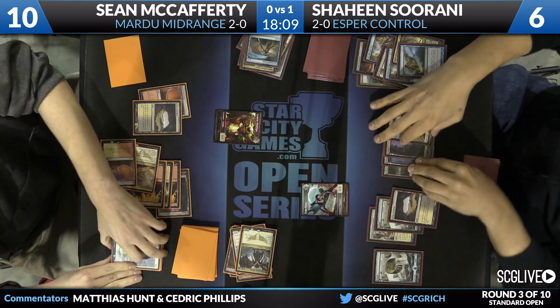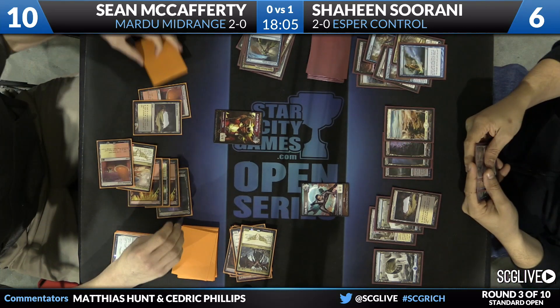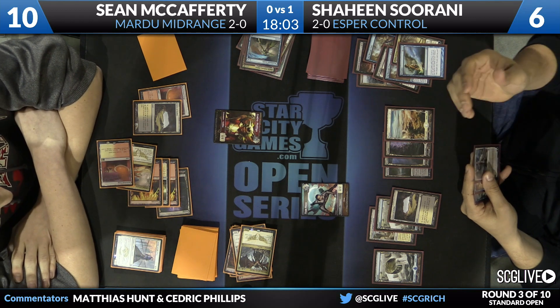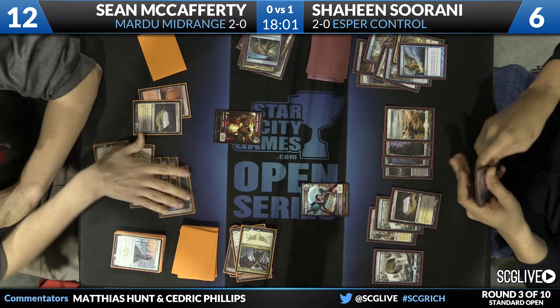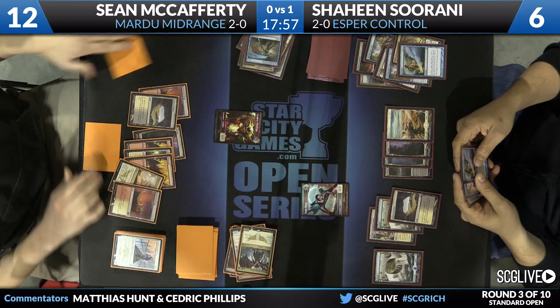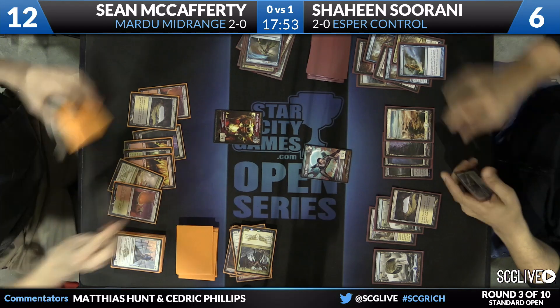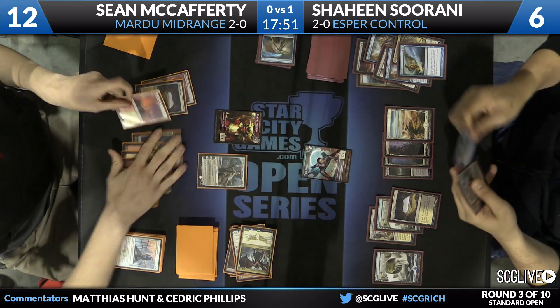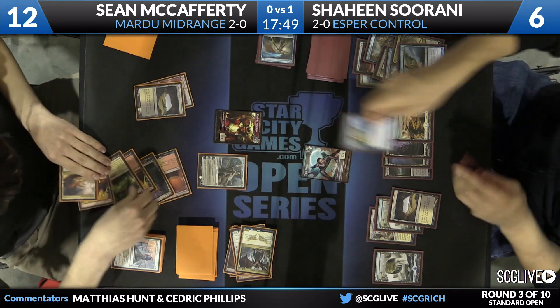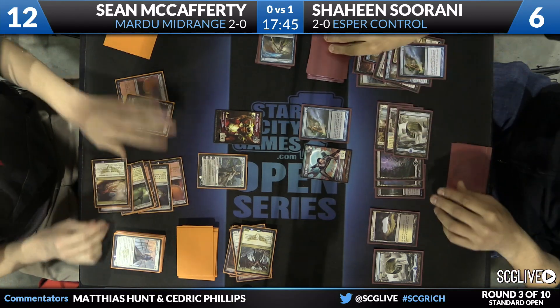Shaheen left that card on top of his deck from the Dissolve very quickly. There's no Sphinx's Revelation in the format, so it's really worth wondering what that card is. He does have four Dig Through Time in his deck, and resolving a Dig Through Time — while not Sphinx's Revelation — can feel pretty backbreaking for an opponent. Looking at Shaheen's hand: you can see Dig and Dissolve, and the third card is actually Elspeth. There's an Elspeth for Sean to deal with.